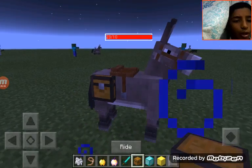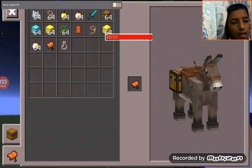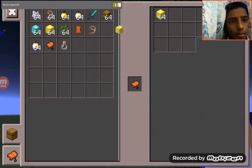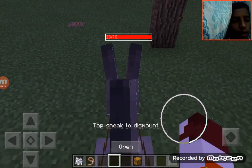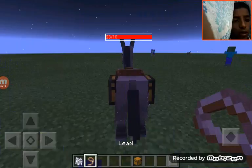Okay guys, take the lead and take the chest and place it — show, right-click on this donkey. The chest will appear here. Okay, right — open here's the chest, open it.